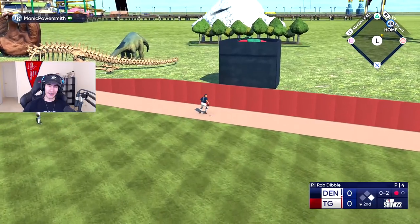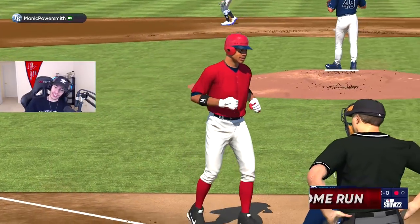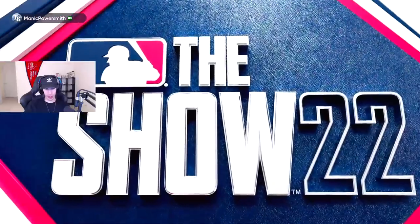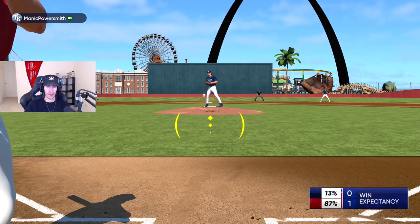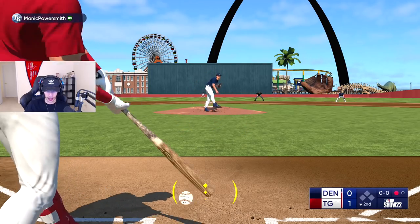The Grandy Man! There's a reason that we're calling this the worst park here on MLB 22, man. That's a 339-foot bomb from Curtis Granderson. Just like that, we're three outs away from winning this ballgame.